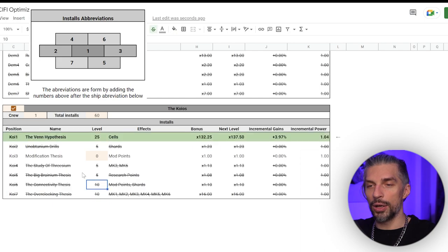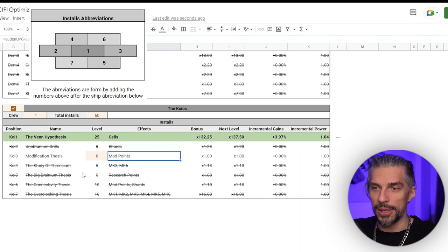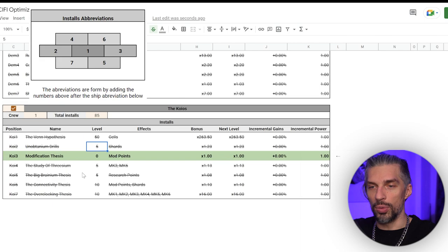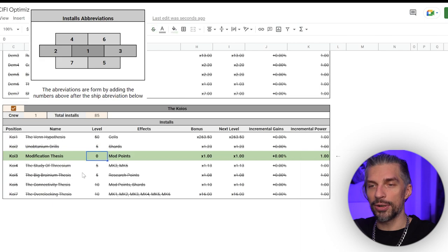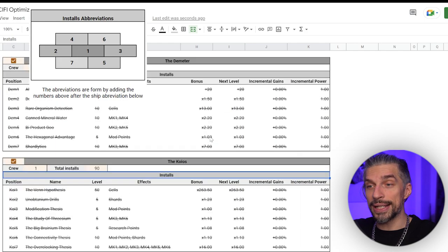Then go for the rest of mod points and shards and everything — ten points there. Then the rest of the cells. By that point in the game you'll already have mod points filled because that's real end game. Go 40, 45, 50, and the rest go into mod points. You can only get five of those — 19 installs total in Koios. That's how Koios should be built, and once you can get the Big Brainium thesis from completing research, fill it up then.